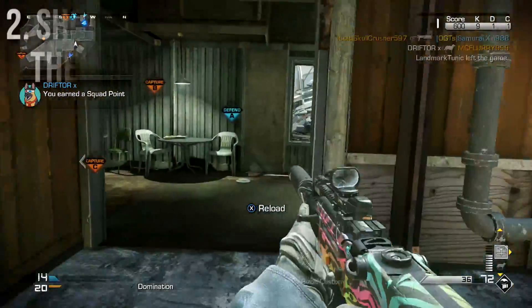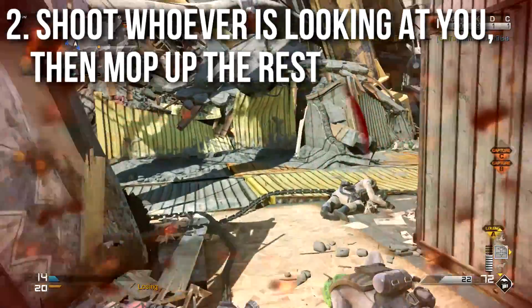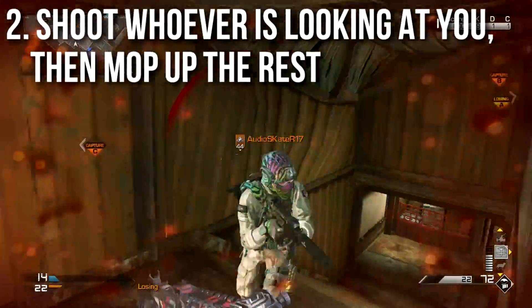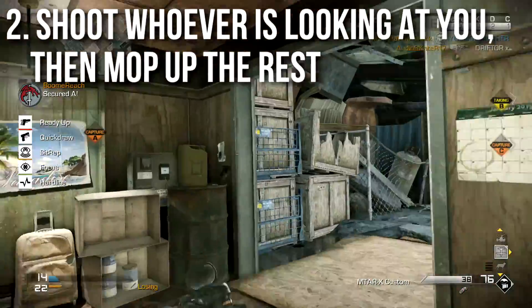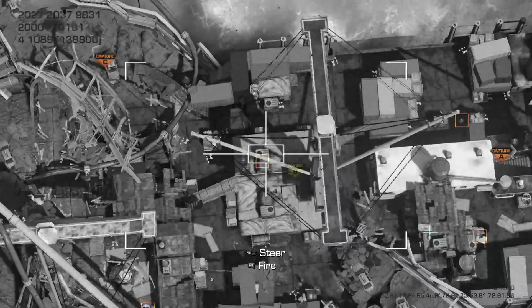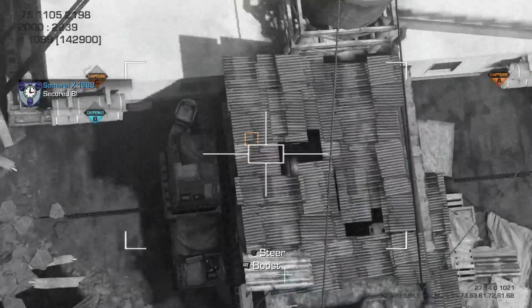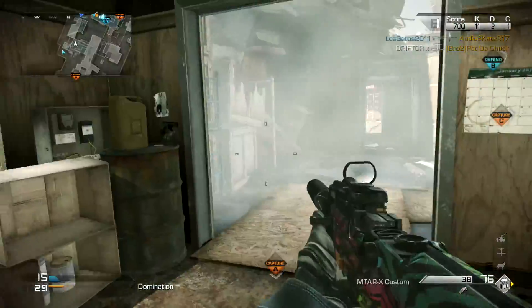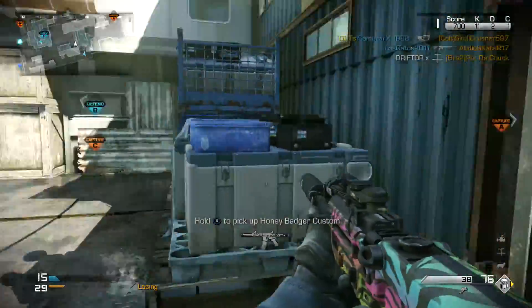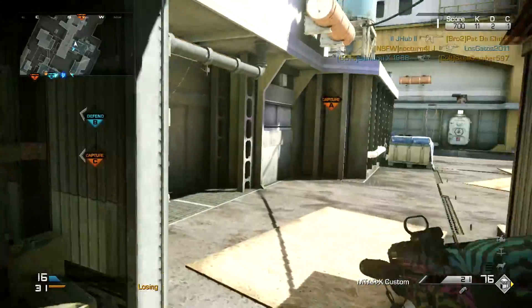Next up, you need to shoot whoever is looking at you and then mop up the other enemies. This is something I personally have problems with, because oftentimes the enemy that's looking at me is far away and the guy that's not paying attention is fairly close. I say to myself I can shoot the guy that's close and not looking, but in doing so I always lose the gunfight before I can even kill the other individual because of flinch. So no matter how far away the enemy is that's looking at you, always prioritize them first.